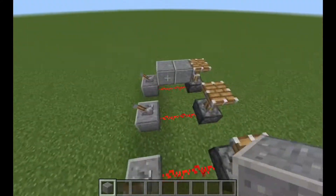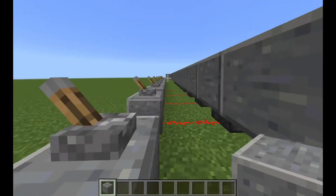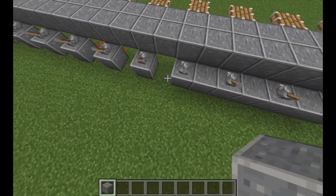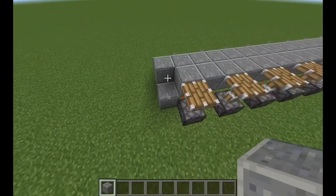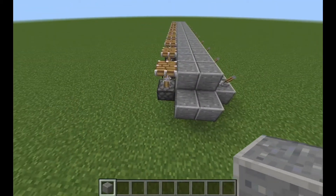Now build a surface from your blocks in front of the pistons and between the levers. When you get to the side piston, place solid blocks next to it.